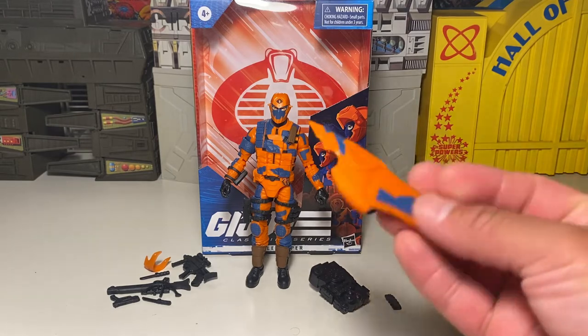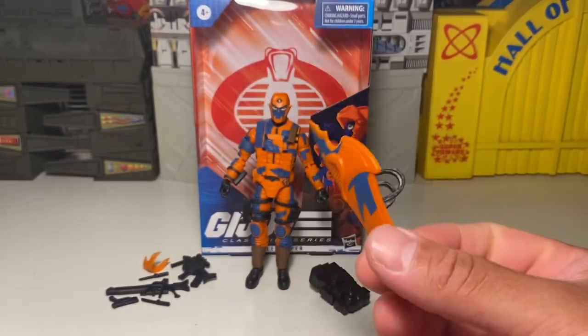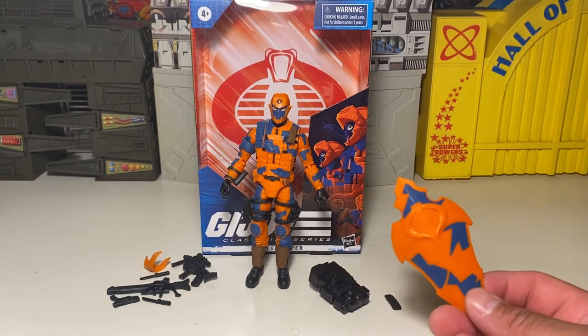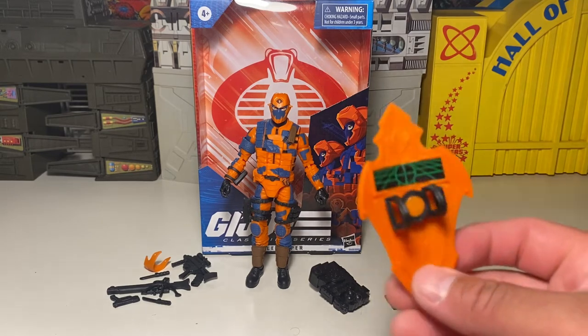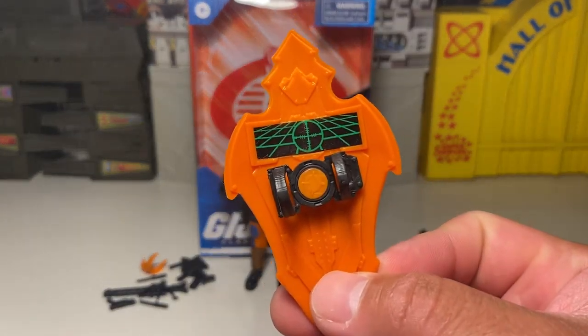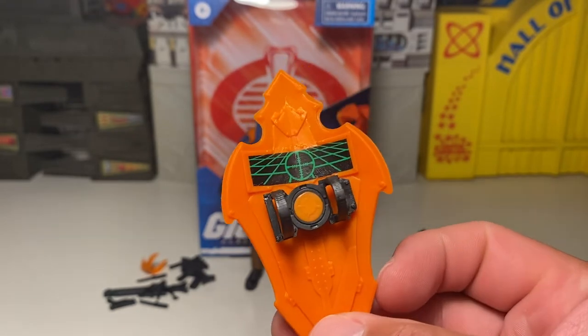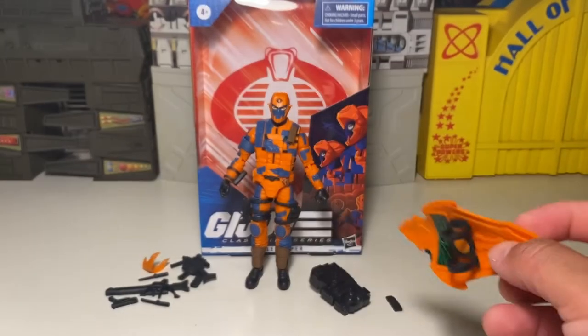These are squat guys - they're not like covert ninja guys because you can see them a mile away. I mean you could see them at night, they're easy targets I think. But they've got like computerized shields and stuff, so that's cool. You can see stuff - you can get a whole Tron game going like Atari style.